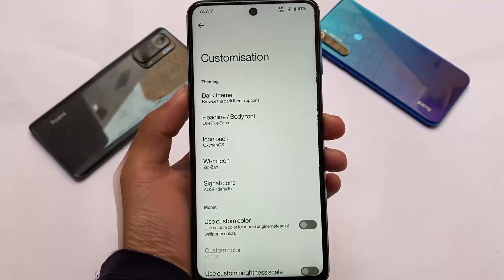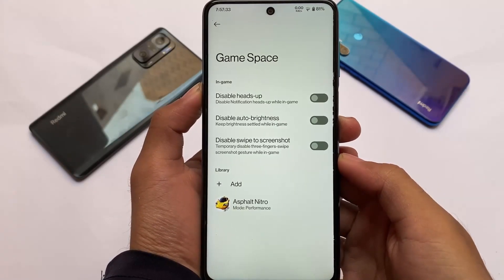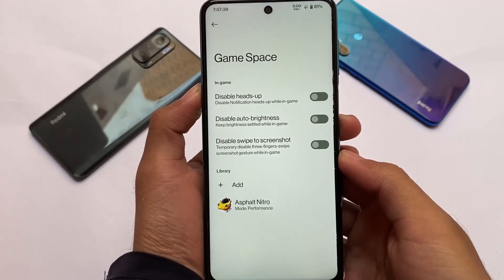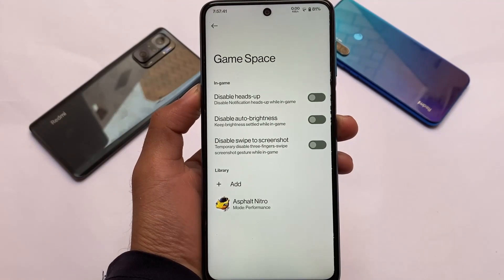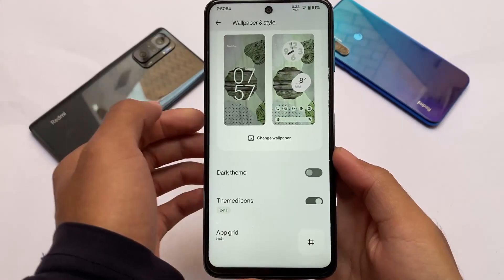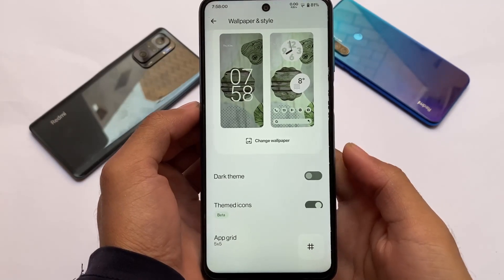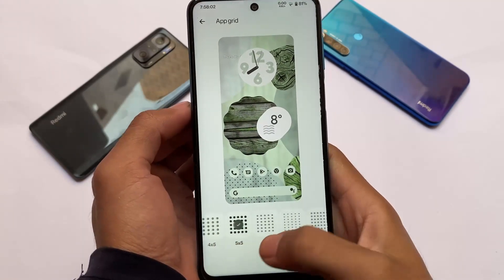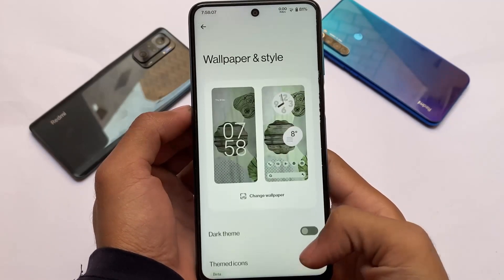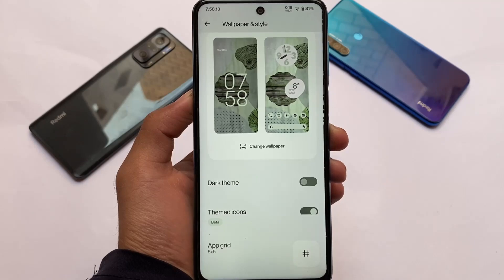These are quite good and enough customizations for a custom ROM. Game Space, as I previously showed you — there are no major issues. You can enable or disable options, and you can even add your own custom apps to the Game Space. I'll try to make a video on how to add Game Space to other Android 12 ROMs. Wallpapers and styles are available, along with themed icons, which are working fine. The UI app grid looks like the new modded Pixel Launcher — it's not exactly Pixel Launcher, but it has those options, including wallpaper and style settings.